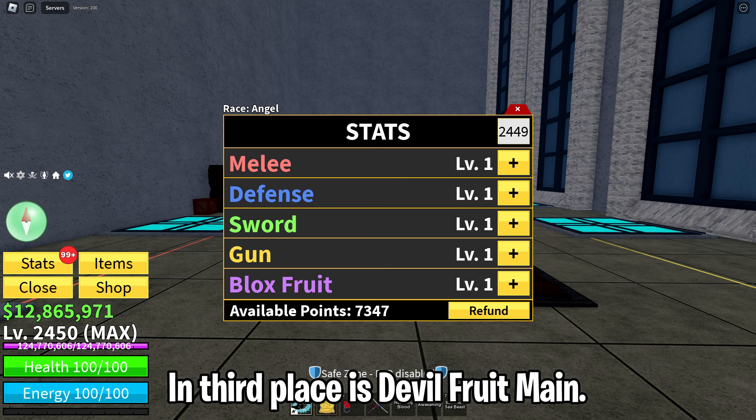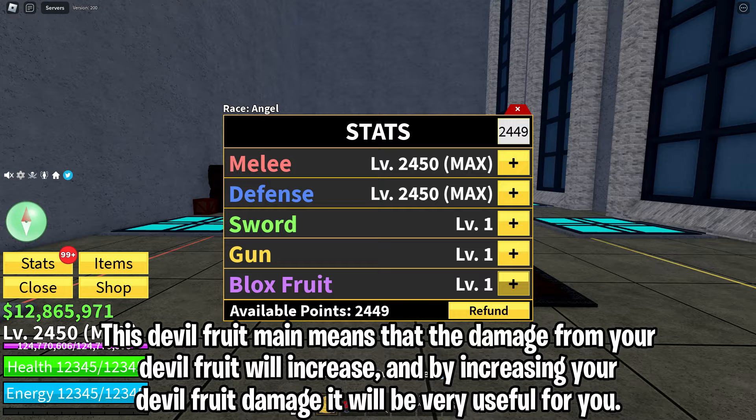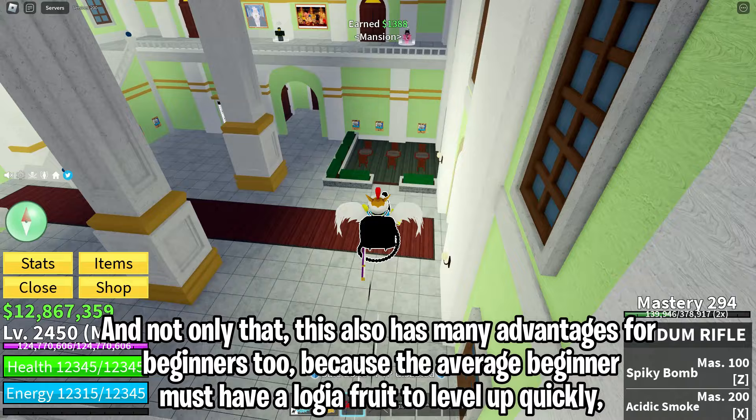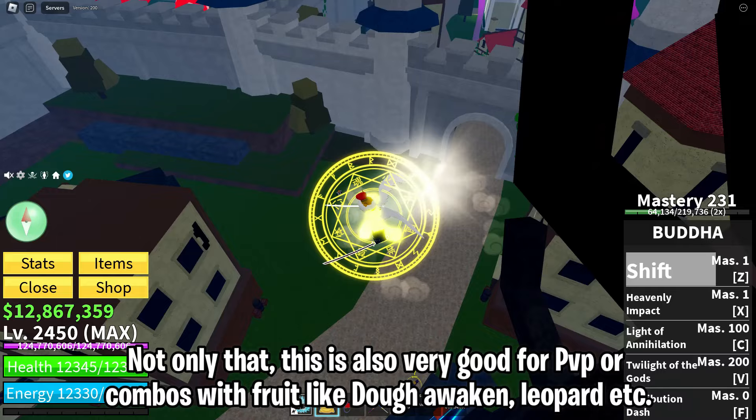In 3rd place is Devil Fruit Main, where you have to maximize your stat points into Blox Fruit. This means the damage from your devil fruit will increase, which is very useful. This build also has many advantages for beginners, because the average beginner will have a Logia Fruit to level up quickly. It is also very good for PvP or combos with fruits like Dough Awakened, Leopard, etc.